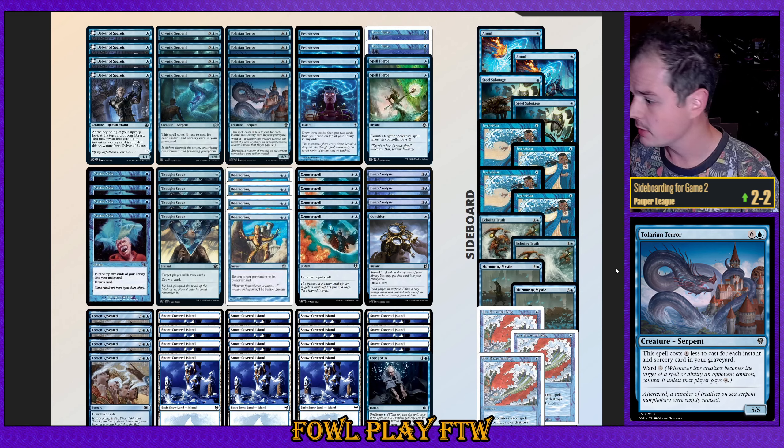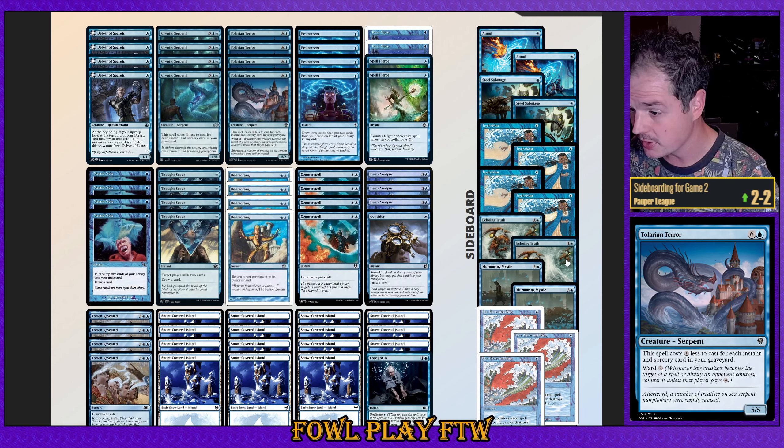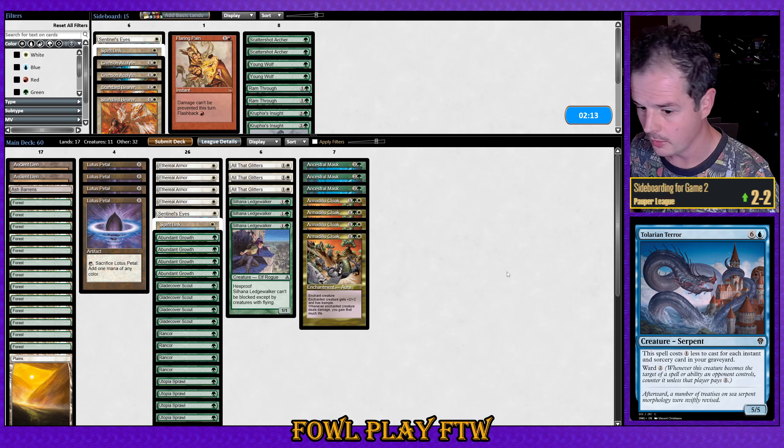On to sideboarding. Here we can see our opponent's deck — they've got a couple of big fat blue creatures and a few cards to get cards in the graveyard. Boomerang to bounce — that's pretty interesting. Obviously also Counterspell, Spell Pierce, Force Spike — those effects. Lorcan Reveals is in this format too, pretty strong. In the sideboard we can see Echoing Truths and an Annul, which could be a problem. I don't see Curfew, but that's always on my radar against blue decks.